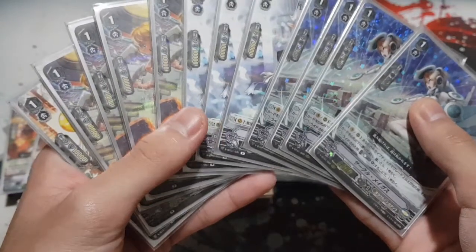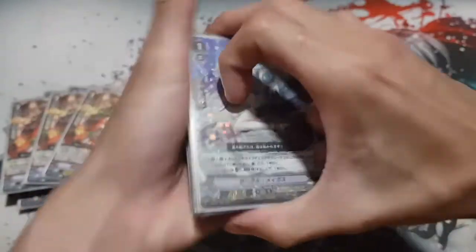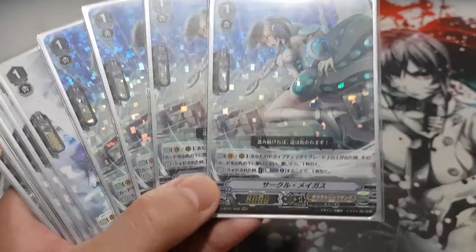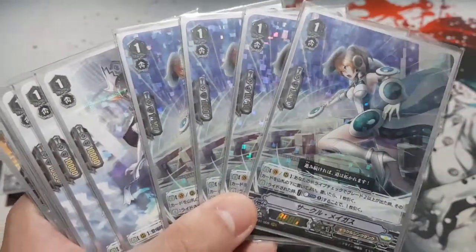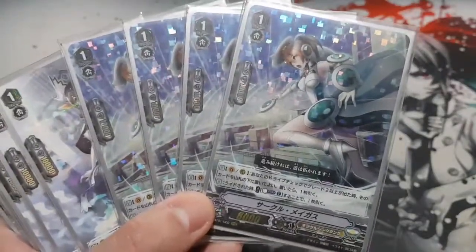That's 11 Grade 2s. Now moving to Grade 1s — my friend runs 13 Grade 1s. First, Circle Magus is a no-brainer four-of. When this unit is placed, compass one draw one. The second skill: whenever your drive check reveals a Grade 2 or greater card, you may put that card to the bottom of the deck and draw another card. This guarantees you draw a different card — if you don't like the card, or want more shield value, just put it at the bottom and draw again, increasing information control.